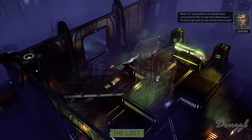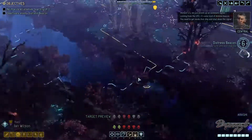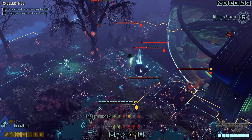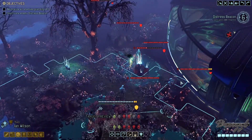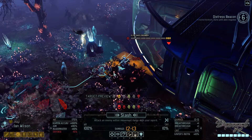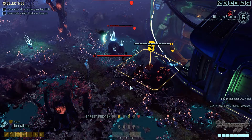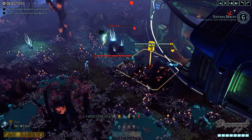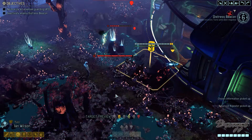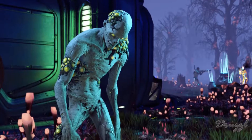We just picked up an outbound signal coming from the UFO — it's some kind of distress beacon. We need to get inside that ship and shut down the signal before they send their whole fleet after us. Let's slice the elite shelter. Nice — we got an advanced repeater and chosen information. Oh look, a brute.